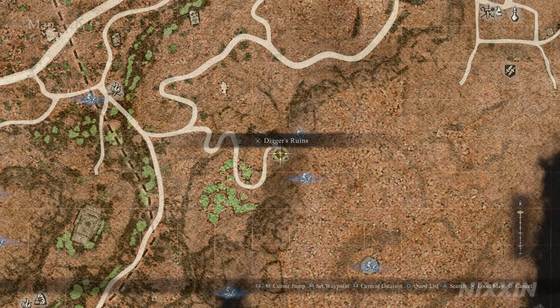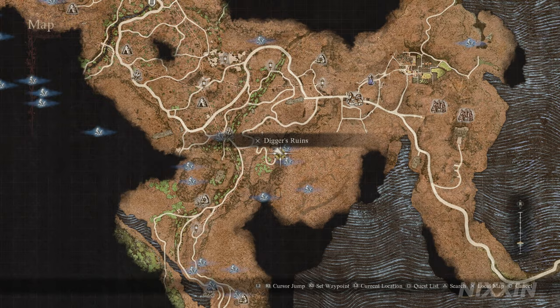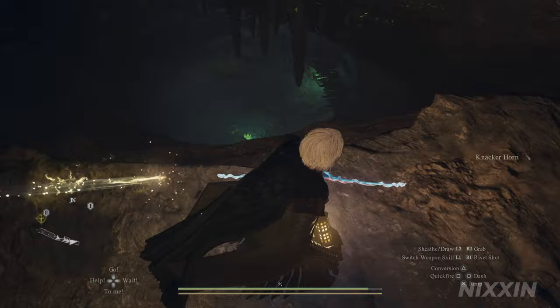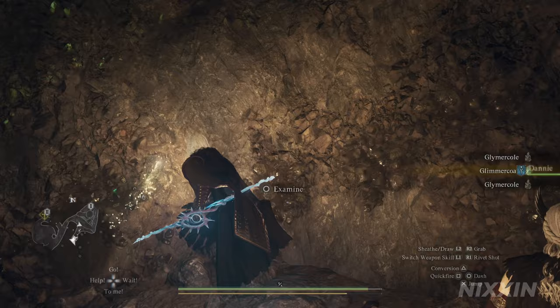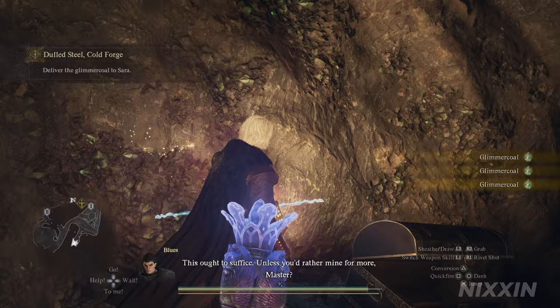Digger's Ruins will be marked on our map — it's just outside the city and we can easily reach it by following this route. Once we are in the cave, fully explore the place. Glimmer coal gives out a very clear green light from afar but dims when you get close, so pay attention as you explore. Sarah will need 25 of them, and there should be enough in the cave. Remember you can also reset the cave by resting at the camp.